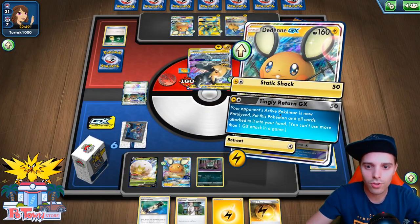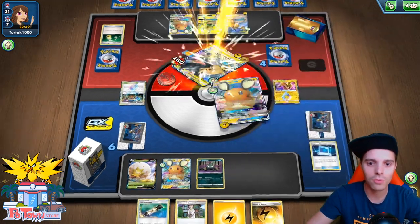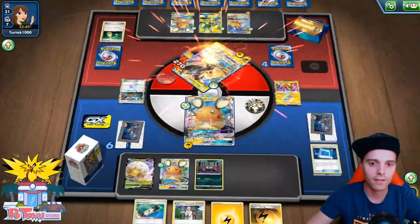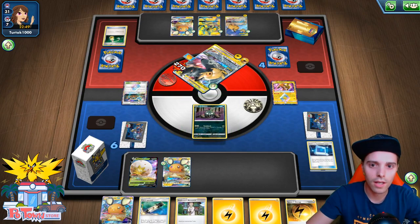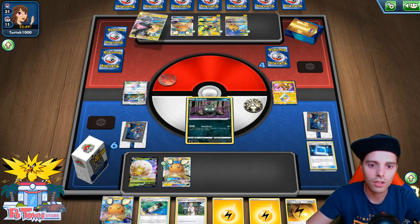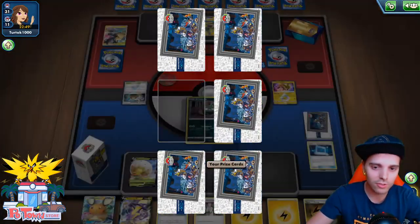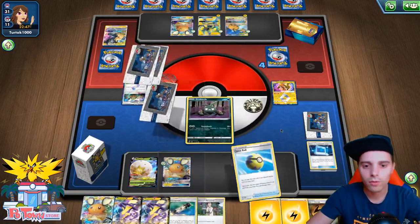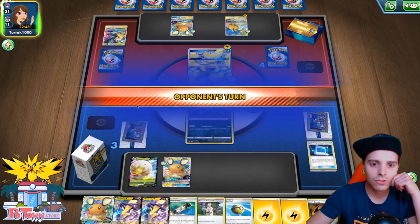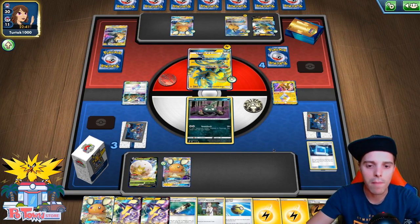We're gonna promote Trubbish; he can knock that out if he wants to, or he can knock out Eldegoss or the Dedenne. Now he needs the Gust. Toxtricity! Quick Ball — thanks to Thunder Mountain being in play, we need one energy less. So the only thing we need to do is establish a Toxtricity VMAX. Are we gonna be able to do that? We still have one Electra Power left, so Zapdos can also bump into something. We just need to knock this Alolan Raichu out.